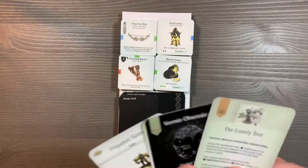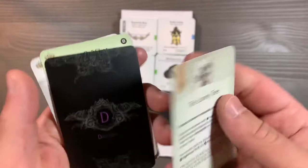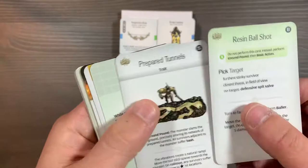Up next, we have some corrections for some things: the Lonely Tree, Vormit Obsession — these are Disorders and Terrain cards — as well as some corrections for the Dung Beetle, Prepared Tunnels, and Resin Ball Shot.